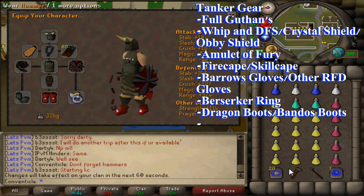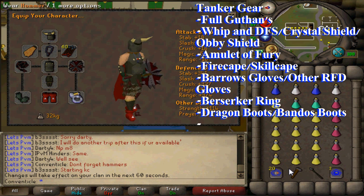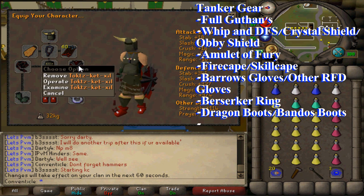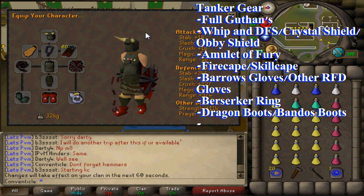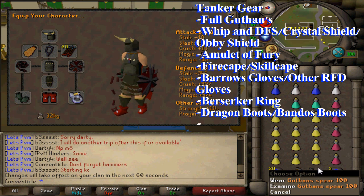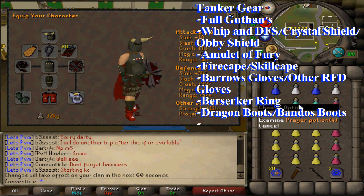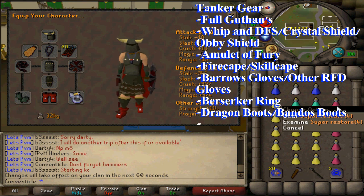Here we have the setup for a tanker. You're going to need full Guthan's, a whip and dragonfire shield or any other shield you're able to obtain, a fire cape, amulet of fury, barrows gloves — unless you're a noob like me — dragon boots or Bandos boots for your Bandos item, and a berserker ring. You could also have a ring of life if this is your first time tanking and you don't want to risk it.